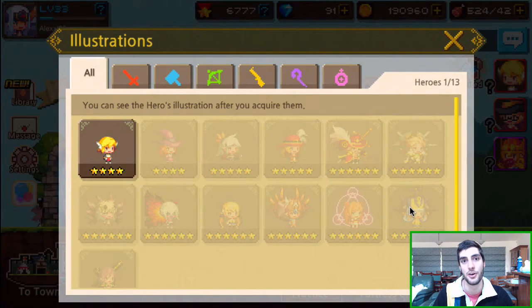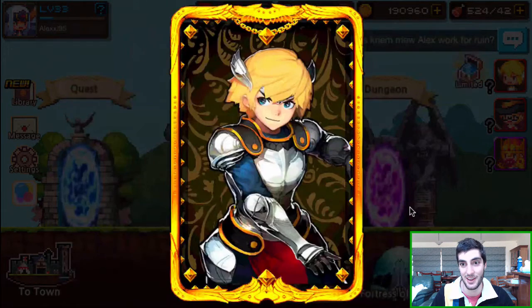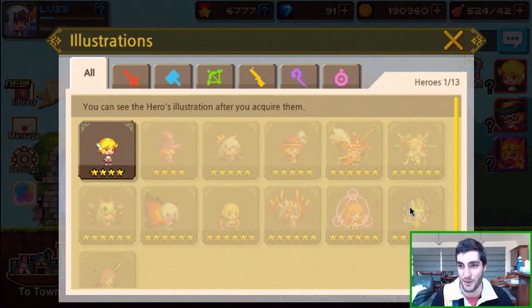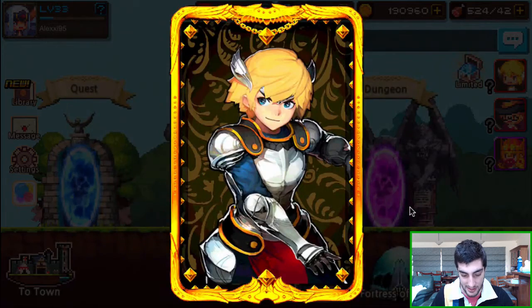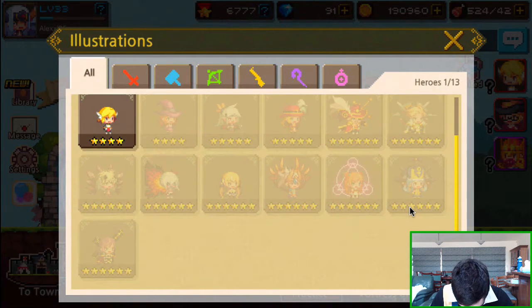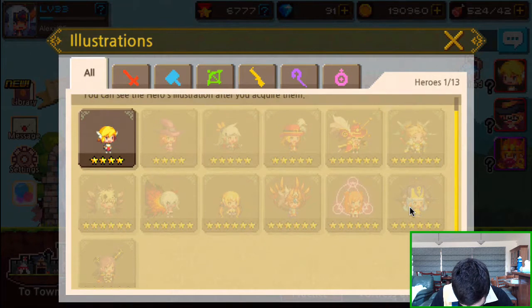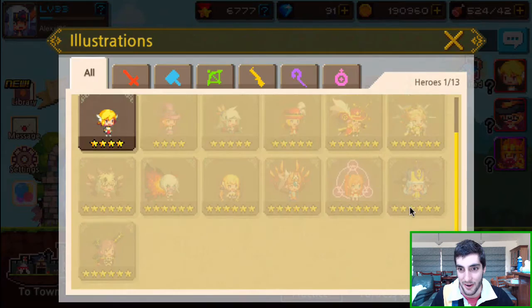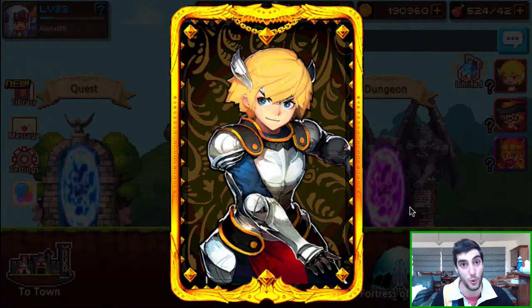Illustrations — is that new? Check this out, it's like some kind of playing cards for all the legendary heroes — they've each got their own. I think it must be once you max them out or get them to a certain star level. Leon's at four stars here and he's got one. I don't know, I reckon the illustrations are cool if nothing else.